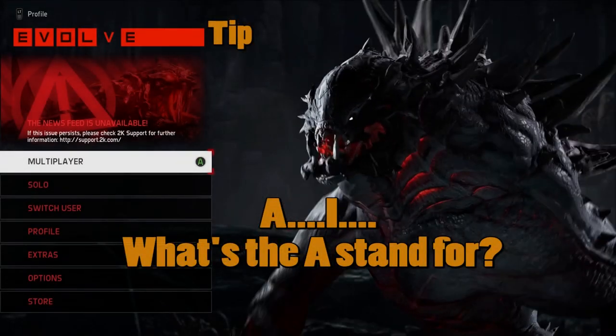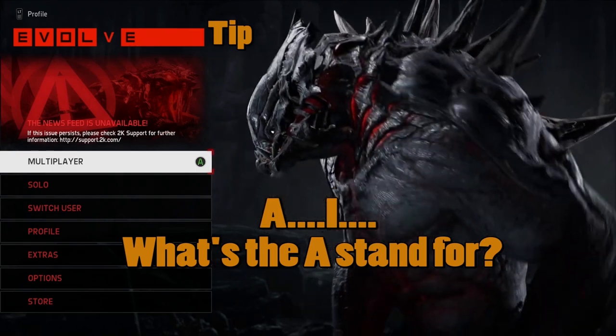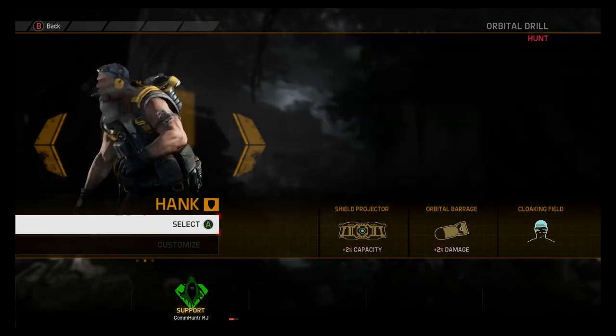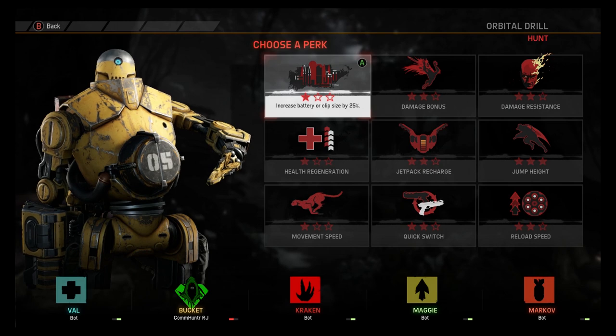Hey, what's up guys? It's RJ and Omni from MajimaHunter.com back in Evolve, bringing you a tip for my favorite support, which is Bucket. Bucket is the second tier support you unlock in the game.